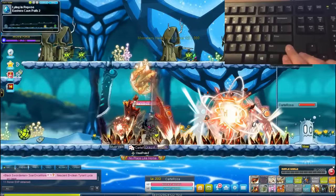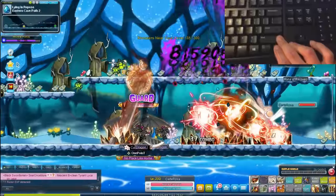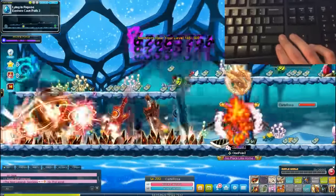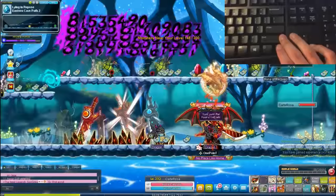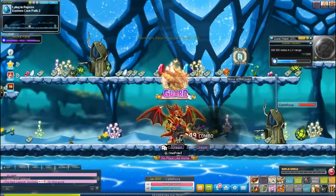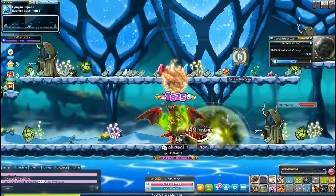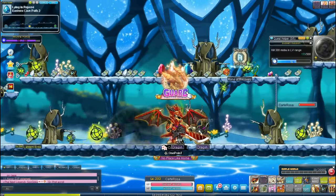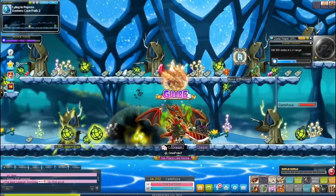Without wasting time staying in one place for two seconds at a time, I waste very minimal time covering the entire map. Except the top platform, which I would use something like Stone Dragon and Infernal Breath. I could basically clear this entire map in around five seconds. So yeah, that's for Kaiser.